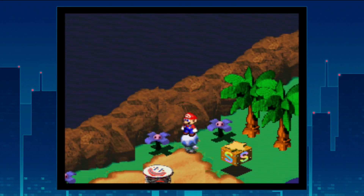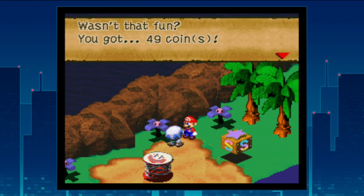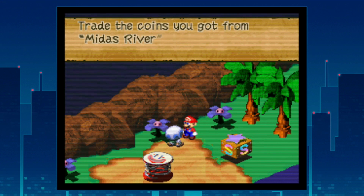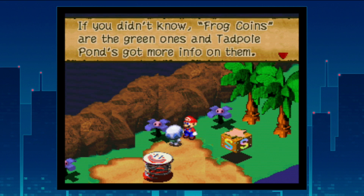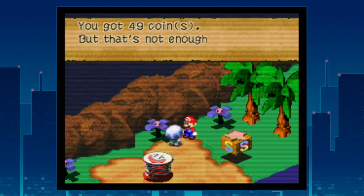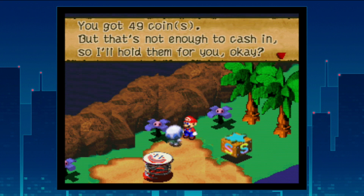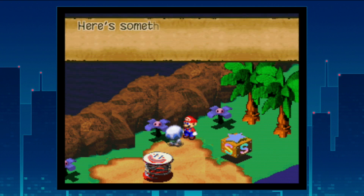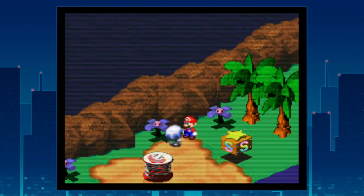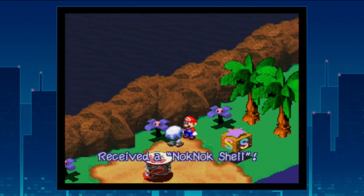Coming out with 49 coins — one of the better runs I've gotten. The toad explains you can trade coins from Midas River for frog coins, but only as a first-time bonus: one frog coin for 60 coins. We only have 49 so that's not enough to cash in. He gives us the Knock Knock Shell as a consolation — a mistranslated item that's supposed to be a Koopa Troopa shell.